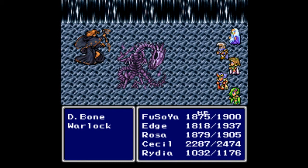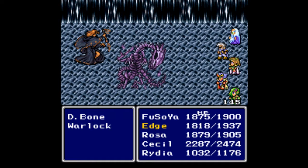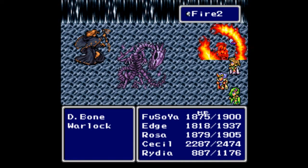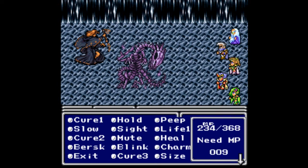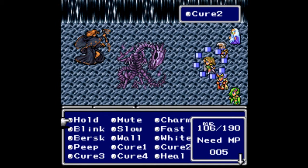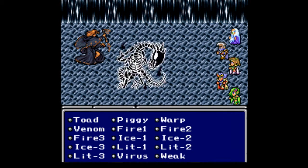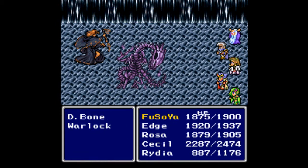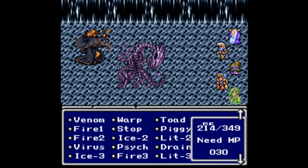We head over to grab more Genji equipment, but first we have a Bone Dragon — the game calls it Dragon Bone for whatever reason — and a Warlock. The Warlock utterly decimates Edge just to start the battle. I don't want to size them; I'd love to piggy them if that would work, and of course the Bone Dragon inflicts poison as well. He's got Psych — good for you. I have fire, I hope you enjoy it.